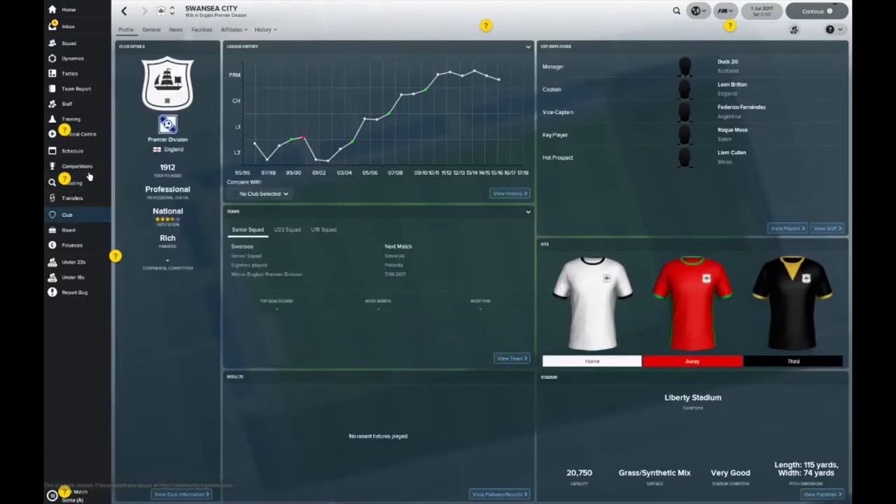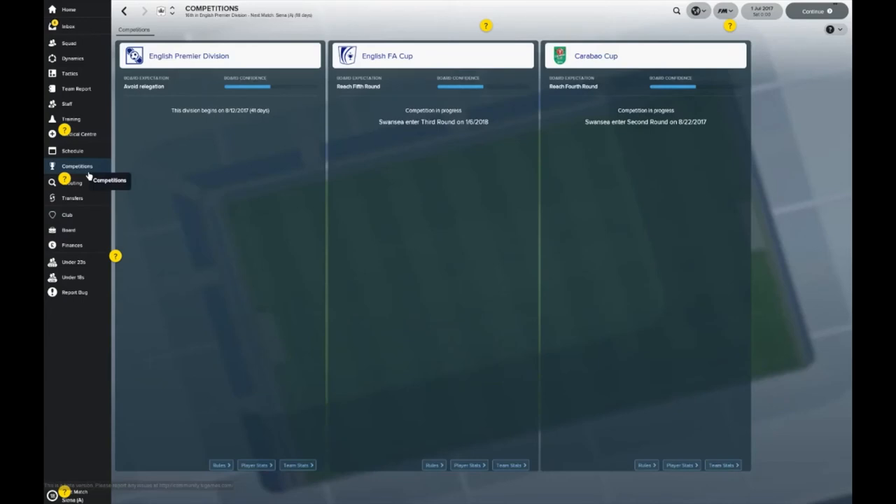Let's kick on forward and have a look at what the expectations are for the club. The board expect you to avoid relegation, reach the fifth round of the FA Cup, and also reach the fourth round of the League Cup. Obviously Swansea are one of those teams — unlike the heavy hitters — where the League Cup does matter. Swansea, alongside Bournemouth, Burnley, and teams like that, expect you to have a decent showing in the Carabao League Cup.